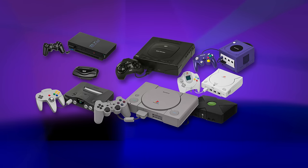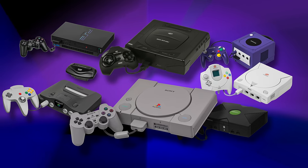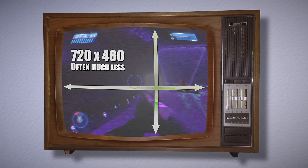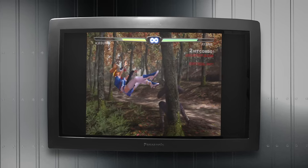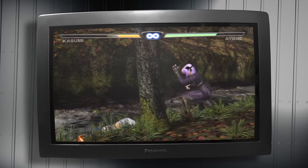Let's check out how widescreen worked back in the prehistoric times of the 1990s. Before the advent of high-definition consoles like the Xbox 360 and the PlayStation 3, you had a maximum resolution of about 720 pixels wide by 480 tall to work with on an NTSC console. Widescreen TVs of the time didn't have more horizontal resolution — instead, they stretched the 4x3 image horizontally to fill the screen.